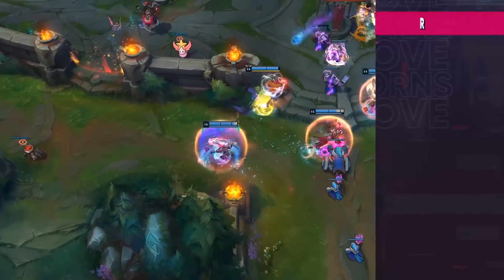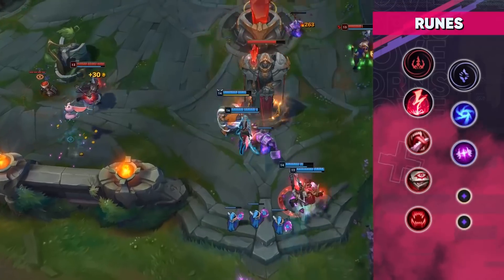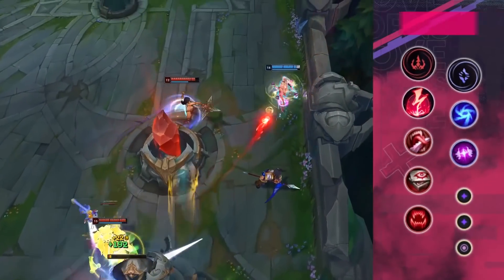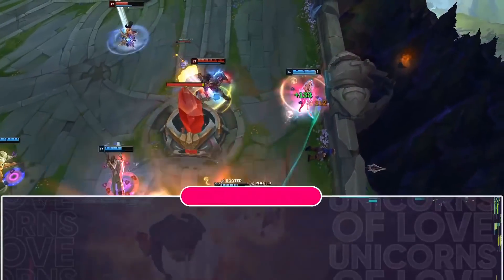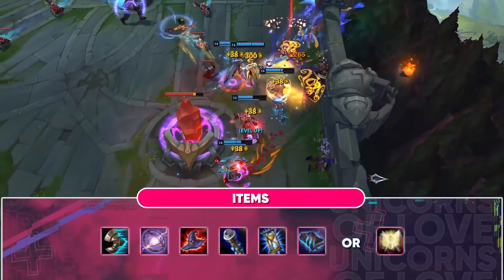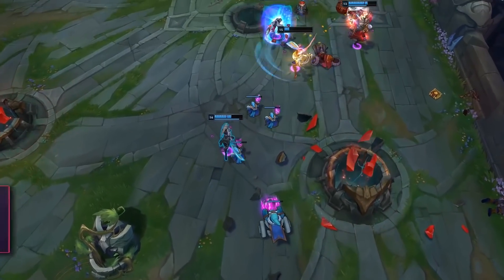Diana is currently the best AP assassin for solo queue. Why? She survives on the lane due to her shield and can be extremely dangerous by getting early kills. We advise you to build her full AP, starting with Spellbinder, Rabadon's and Mejai's if you are ahead. Later on, you should get Void Staff or Morellonomicon, and you can also use protective items such as Banshee's Veil and Zhonya's Hourglass.